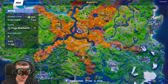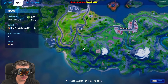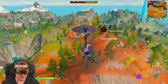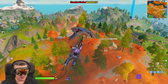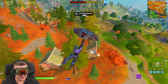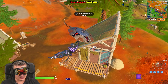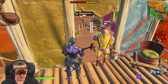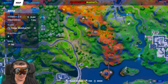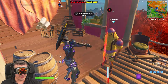They've changed some of the mechanics of the animal spawns during Season Six, so I'll make another video if that changes further. Important note: you have to do this in solo, duos, or squads - you cannot do it in Team Rumble because in Team Rumble the animals are not there. South of the Spire - grab a gun and get started.